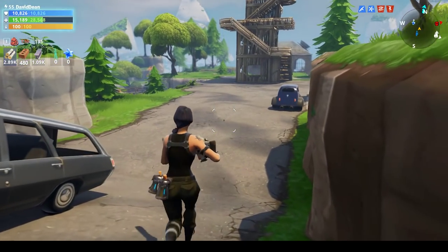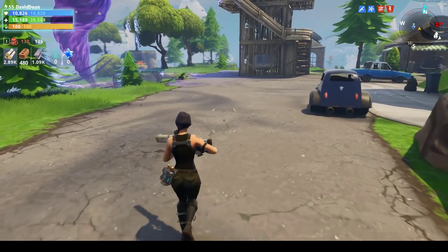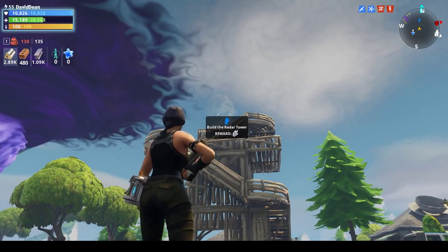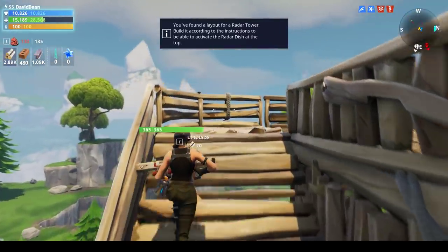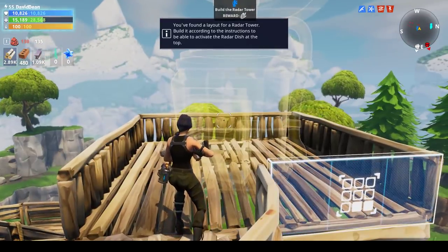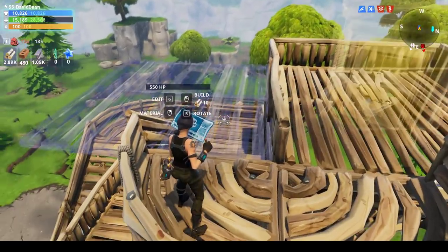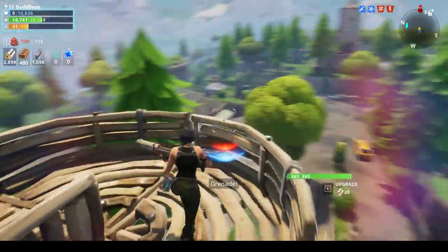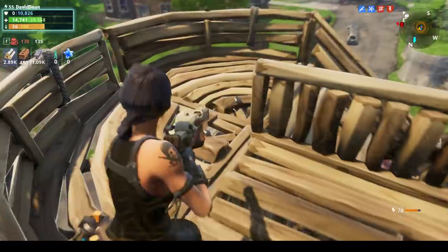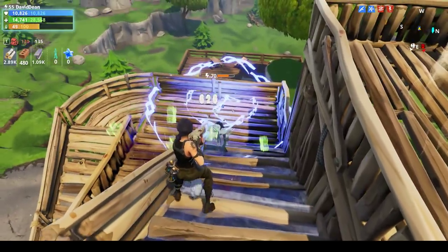We got a bunch of metal, a bunch of stone, and four malachite ore. In radar missions, you see people running around the corners trying to find ore, but if you just do the mission and build the radar tower you get that stuff automatically. Crystal tower rewards are especially valuable at higher levels. I'm trying to use grenades and shockwave as much as possible instead of my weapon — that's going to be my third tip.